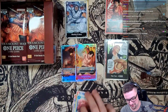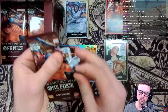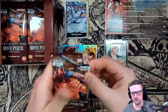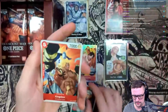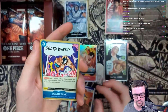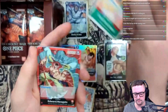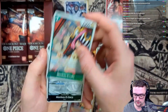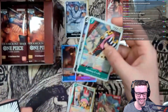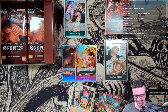Portgas D. Ace - we do take that super rare right there! We got the two brothers - first we got Luffy and Ace, not bad! Next pack, let's get it. By the way, what are we calling for the first alt art? Are we calling leader, character, secret rare, or just a regular rare card? Edward Newgate - nice, we take the leader there. And Monkey D. Luffy - oh yes! Second Garp right there, I will take all the Garps tonight.